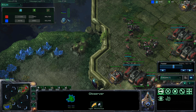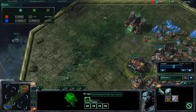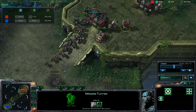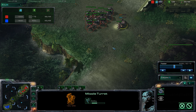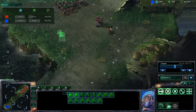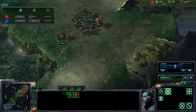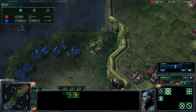All my upgrades are finished for marines and marauders, and I am upgrading auto-tracking to extend the range of my turrets — a very viable counter against colossus. I am currently moving my army forward. I did not attack my opponent early in the game because you never want to attack into a choke point advantage. You don't want to run up his ramp. I am just waiting for my opponent to make a mistake on his own.